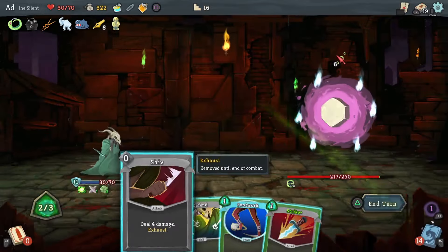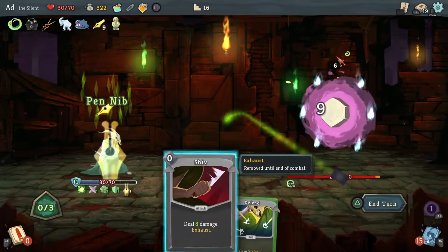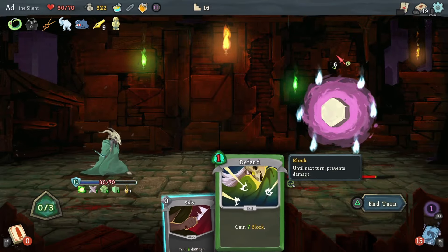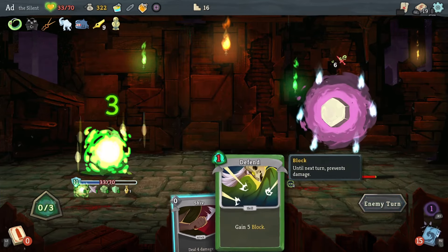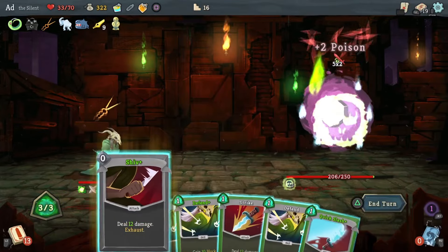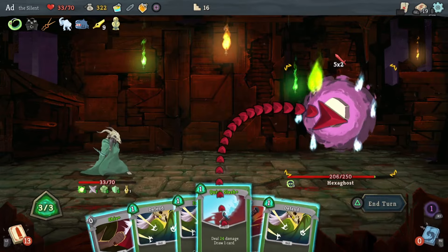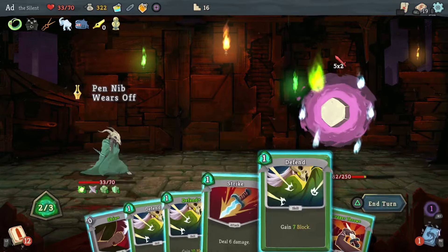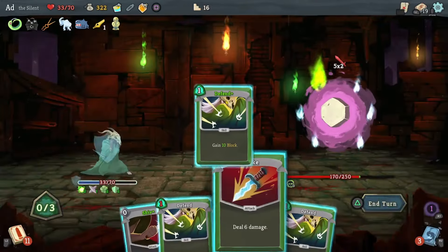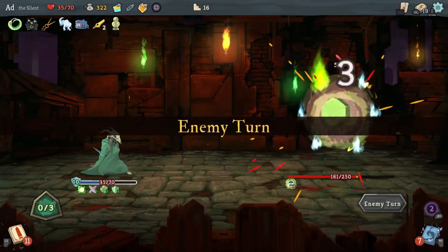We'll use Survivor to discard Pain, play Dexterity, then Strike. I'm going to save my next attack for one of the good ones — I don't want to do double Shiv damage. I've got the Pen Nib here and the next attack I do is doubled, so we'll do it on Quick Slash which is 24. Lovely. Dagger Throw — we'll discard Pain, block the 10 damage coming in and move on. Very nice.